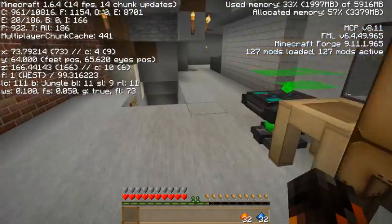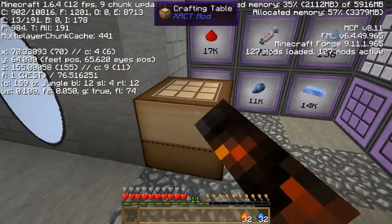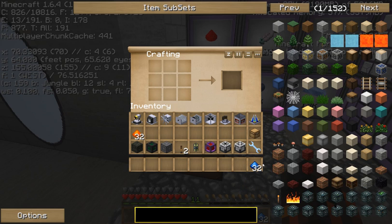Now that we have both of these two, all we have to do is take it to a crafting bench, which we have one sitting around right here. Go ahead and just put these in here like such, and then you get your Manyullyn Dust. Pretty easy.